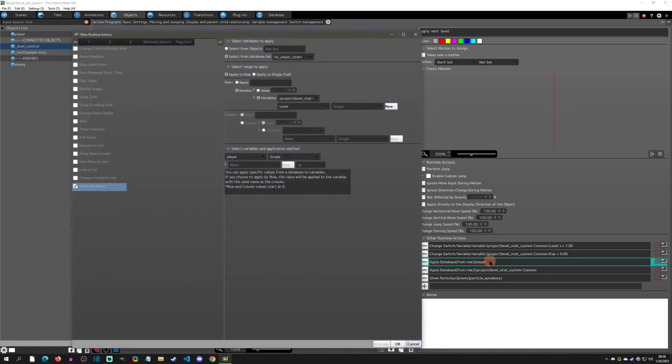The next thing we do is apply the stats to the player. This uses the same logic as the first runtime action, but this time we take the 'player stats' database and apply it to the row based on 'level' — which we already incremented by one — so when we get to the database it's ready with the new level value. At the second level it will be level two, and we apply that row to the player with 'equal' so it sets those values.